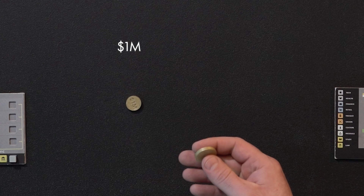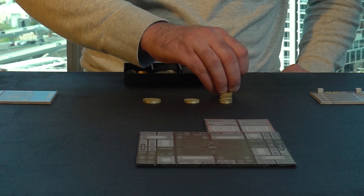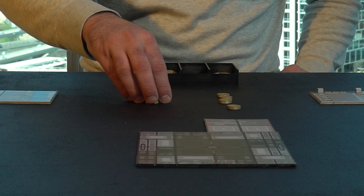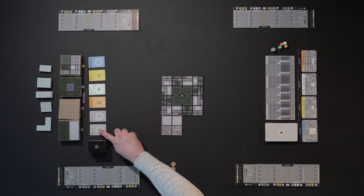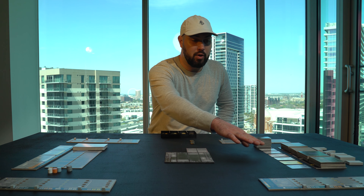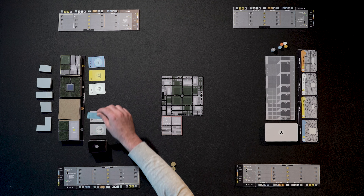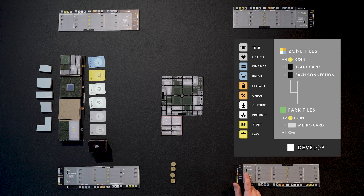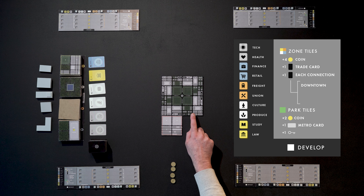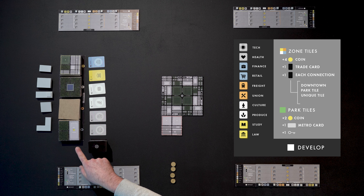Coins come in ones, fives, or tens. So we take four coins for placing that tile. In addition, we're also going to get one trade card from the draft — take one of these six trade cards and place it in your hand, then replace it with another one. We're also going to get another trade card for each connection we make. A connection is either downtown, to a park tile, to a unique tile, or to another zone tile of the same color.